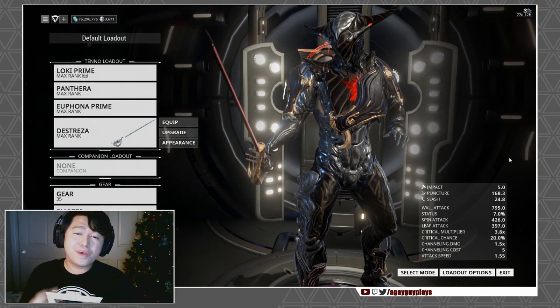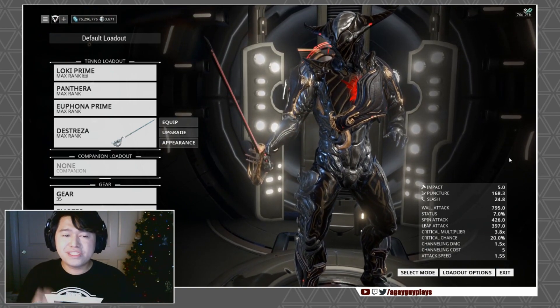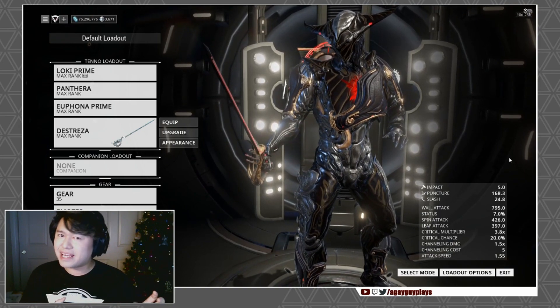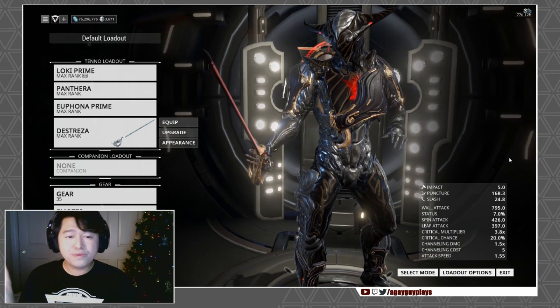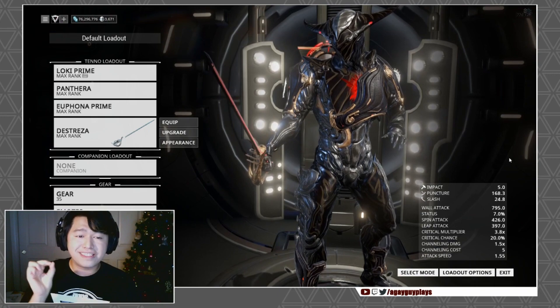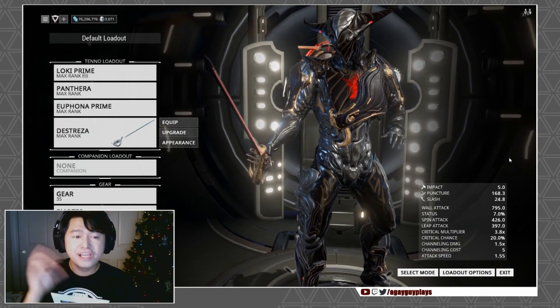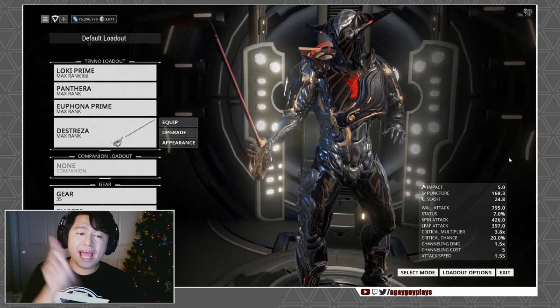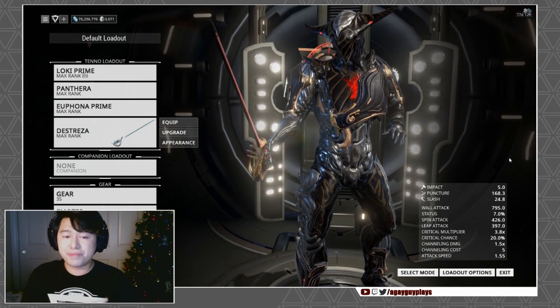In addition to Octavia, we also got the Limbo rework, which is absolutely insane. Starting with his passive: while in the rift, Limbo receives a slight energy regeneration, and enemies killed in the rift will grant Limbo 10 energy — which means Quick Thinking and Zenurik might keep him alive forever. Rift Walk is his movement-activated ability: Limbo darts in and out of different phases of existence at no energy cost. Tapping the roll key shifts Limbo between the rift and material plane, and shifting into the rift leaves behind a tear that for five seconds Limbo and allies can use to enter the rift.